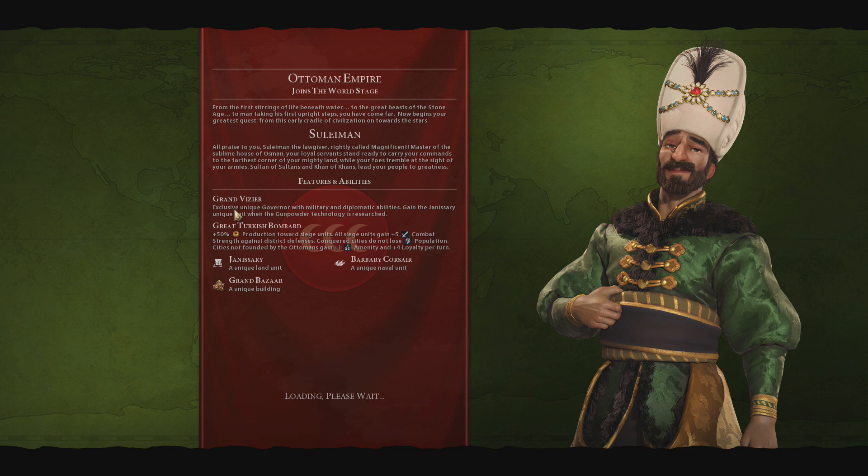We're going to try and smooth out the early game, but once we've got a foothold we're going to go on the offensive. The Ottomans don't have anything really to help with culture, science, or gold, although their Grand Bazaar gets a lot of amenities in. They are very good at killing things - about 50 production towards siege units is handy, getting early catapults and bombards out. The plus five combat strength combined with the unique governor who gives plus ten combat strength to all enemy cities within nine tiles is a plus fifteen combined bonus on bombard and catapult units.